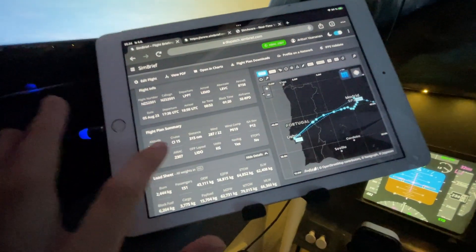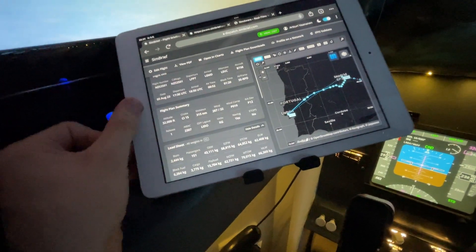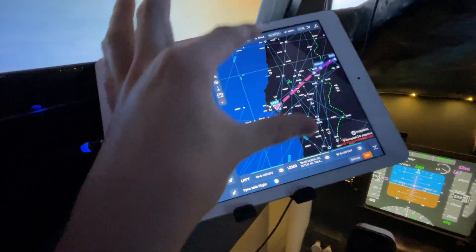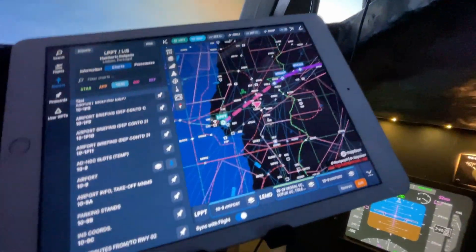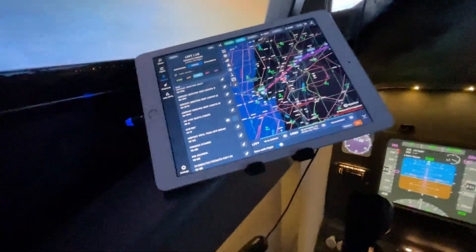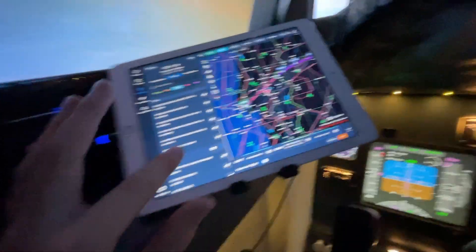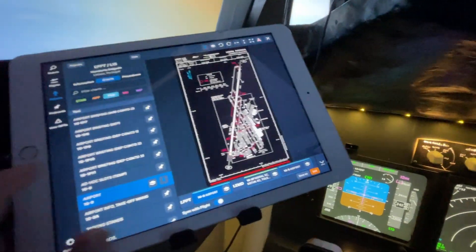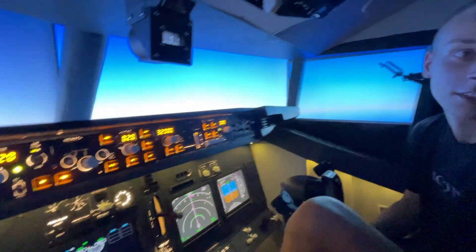Here is the steering wheel and here is our iPad, where we can read the data and we have maps running here so we can see where we are. You can see all the taxi instructions here — it is Navigraph.